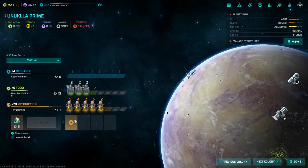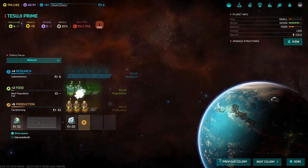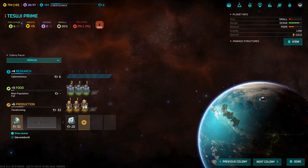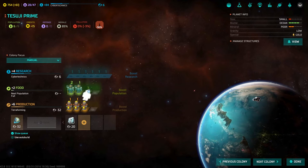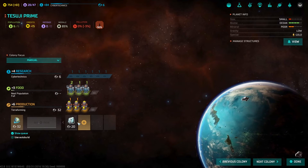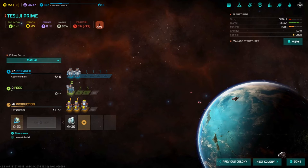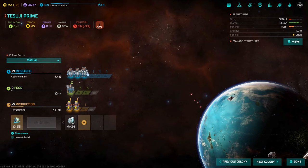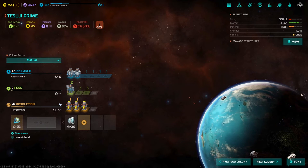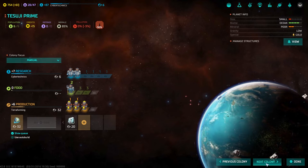Unicloud's terraforming is almost done — that's awesome. Let's stop focusing so much on research and come back to basics. This guy isn't giving us any production — is it morale? Oh wait, they're at maximum population — my bad. Actually this is a bug: the numbers aren't appearing above their heads but we are still getting the production. So that's fine.